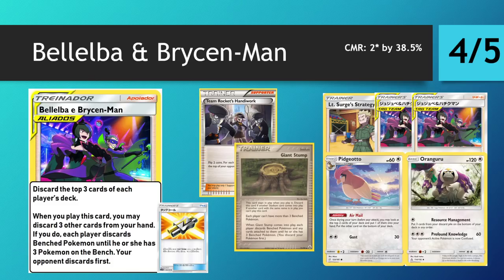This is definitely going to be an include — I think it's at least a one-of and could possibly be a two-of in Pidgeotto Control. It really accelerates the win condition and dispels the myth that it won't be able to win in 50 minutes. You can go Bryson Man into Chip Chip, into Bryson Man into Chip Chip, and loop that combo — it's way easier to resource manage than needing Surge, Jesse James, Mars, and Stamp. That's a four-card combo whereas this is a two-card combo. It also makes your Chip Chips better in many cases because you're putting bad cards to the top and discarding what you don't want them to draw into.